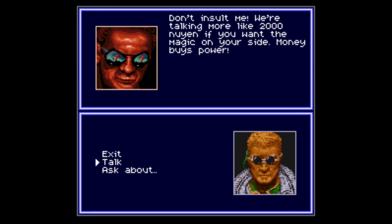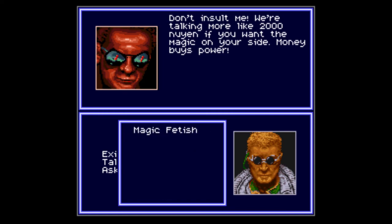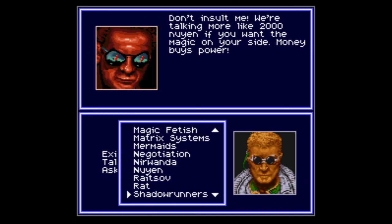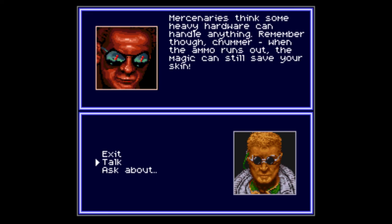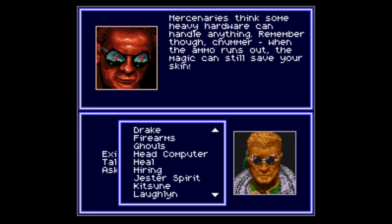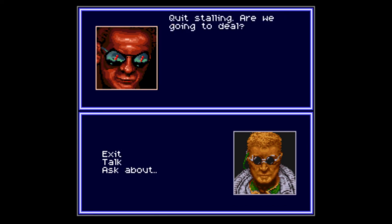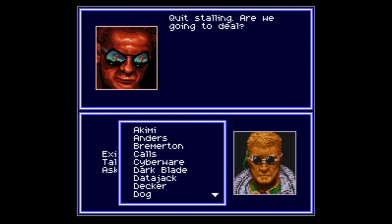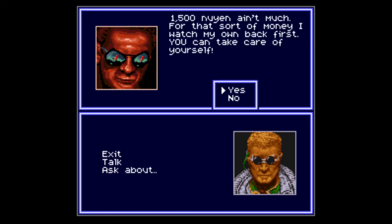"Remember — you seem to think that some heavy hardware can handle anything. Remember though, chummer — when the ammo runs out, magic can save your skin." I'm trying to see if there's any information you can ask him. "Quit stalling — are we going to deal?" I guess not in this case. Okay, well let's hire him anyway. Usually he's 2,000 but with high negotiation he drops down to 1,500.